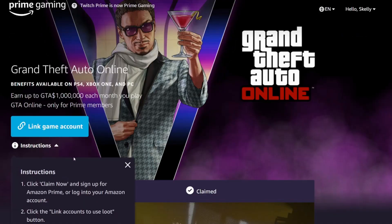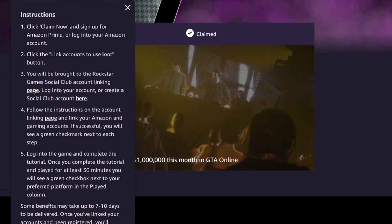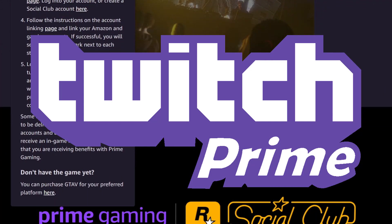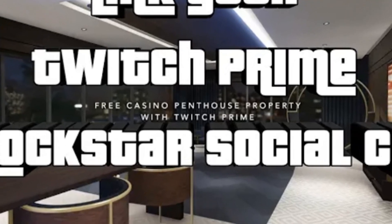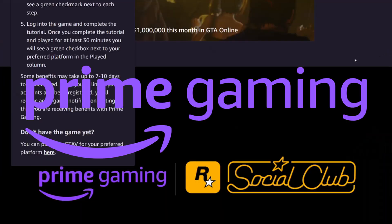You click on 'Claim Now' and go through the steps of linking your Rockstar Social Club account to Prime Gaming, formerly known as Twitch Prime. The reason I mention Twitch Prime is because in 2019, when the Casino DLC first released, you were able to get the Casino Penthouse for free through Twitch Prime. But this year, Amazon Prime decided to rebrand as Prime Gaming.